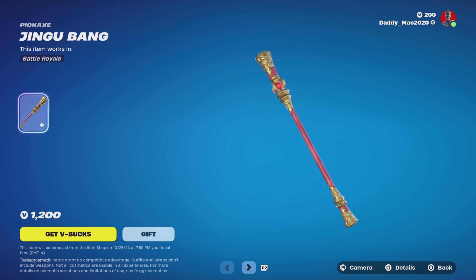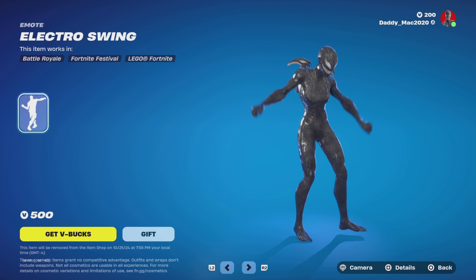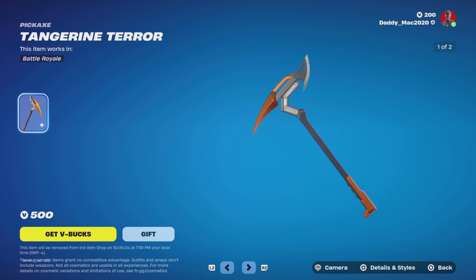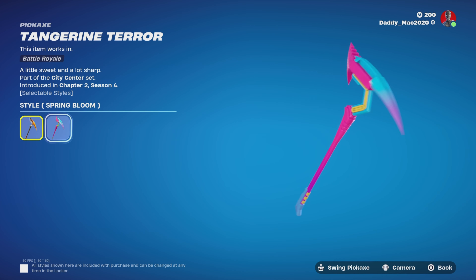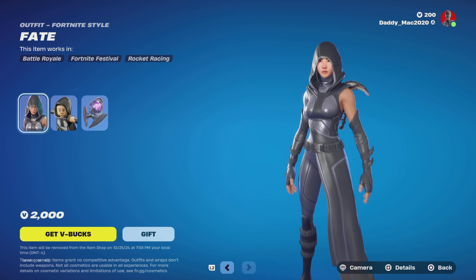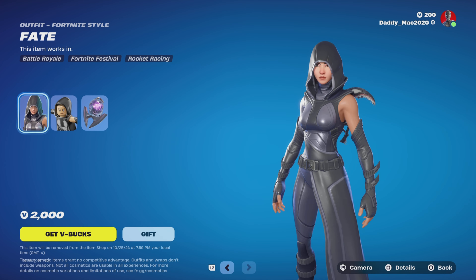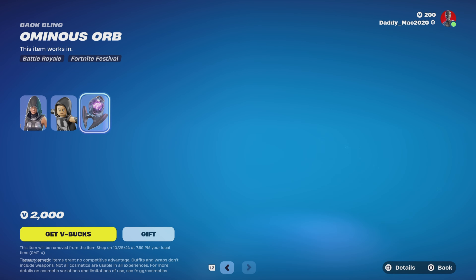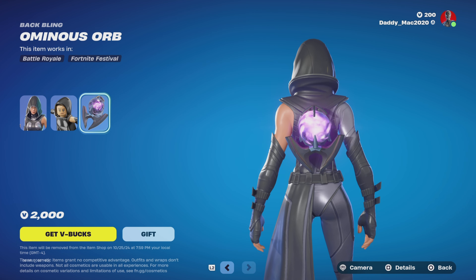We have the Jingu Bang pickaxe for 1,200 V-Bucks, and the Electro Swing Emote for 500 V-Bucks. We've got the Tangerine Terror pickaxe for 500 V-Bucks — it includes the Spring Bloom style. Then we've got the Fate outfit. I really like Fate. I like both Fate and the Omen; they often appear in a bundle together. The only thing I don't like about this outfit is that steep price tag of 2,000 V-Bucks. Here's the Ominous Orb back bling.